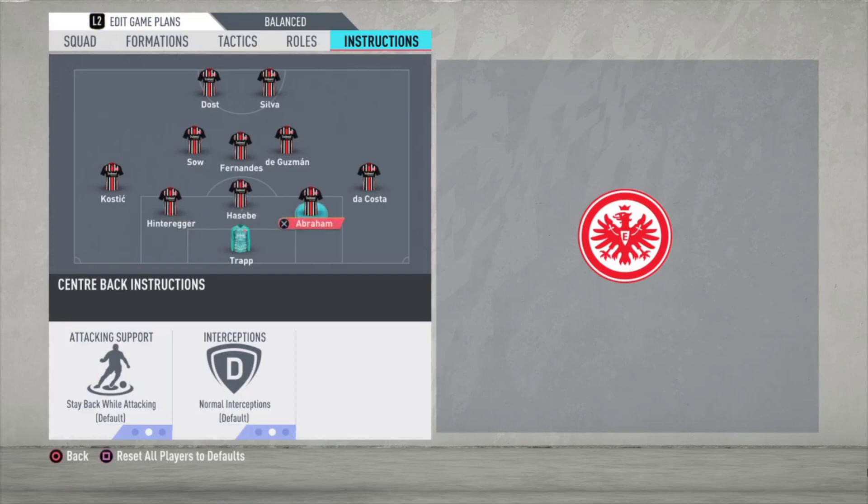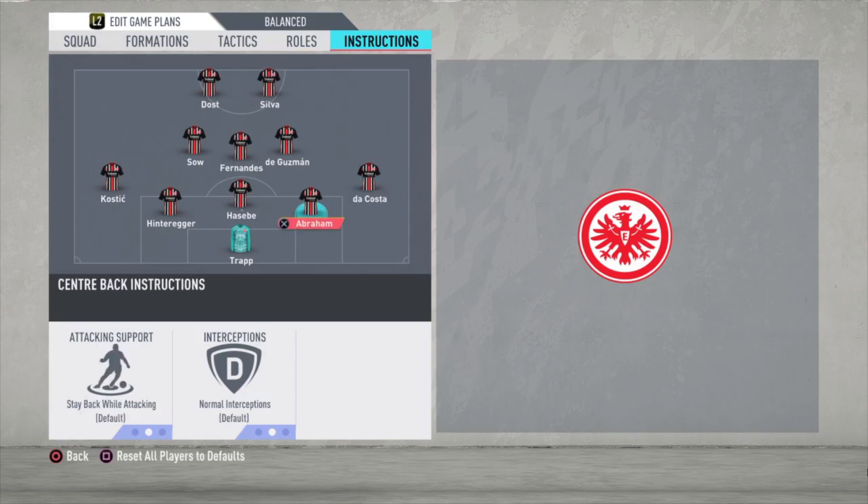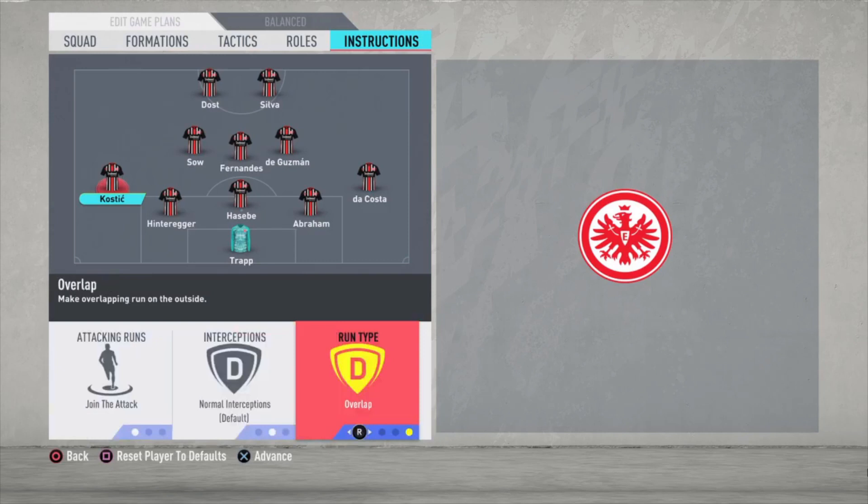All centre-backs are just default. The right defender, Da Costa — join the attack and overlap. So he is playing as a defender, but with these instructions he will also play like a right midfielder or maybe like a right winger. He is running forward. You can pass the ball to him so he can cross the ball. The same for Kostic — join the attack with overlap.